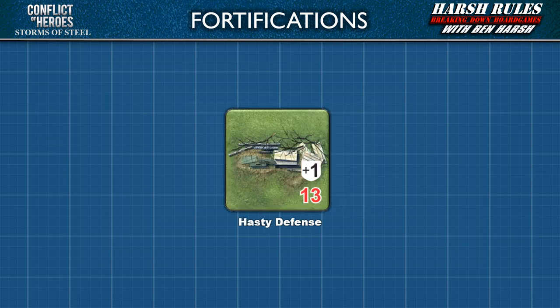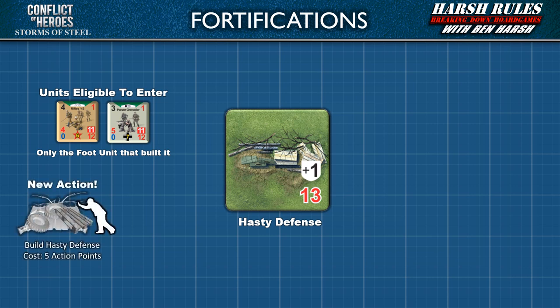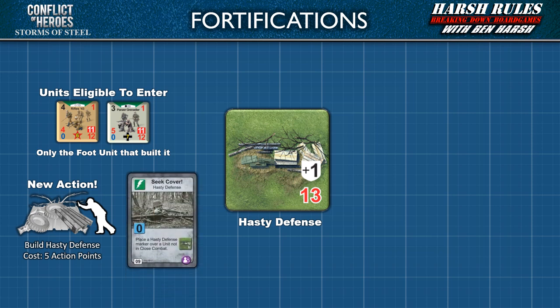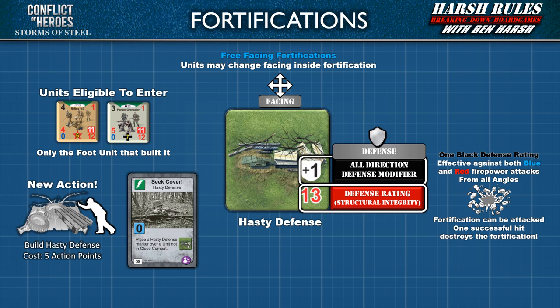The last and most unique fortification is the hasty defense. A hasty defense is a wall of debris and wreckage piled up as makeshift cover. The only units that can enter a hasty defense are the ones that built it. This gives players a new action — build hasty defense — for a cost of 5 action points. Alternatively, one battle card also enables players to build a hasty defense. Much like trenches, units inside a hasty defense can face in any direction and receive a black all-direction defense modifier. The hasty defense's own defense rating is 13. While not as elegant as a bunker or a trench, the hasty defense is better than nothing.